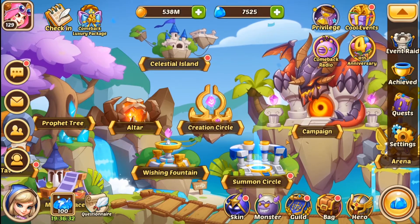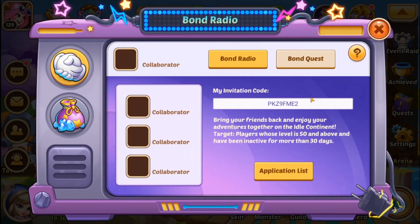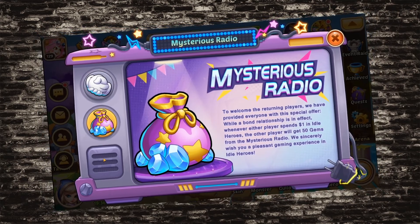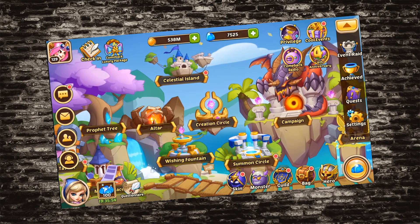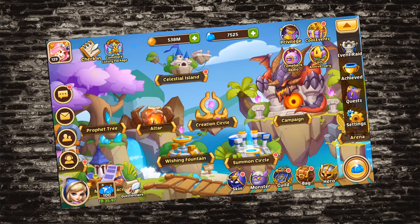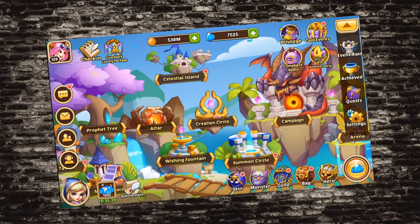I gotta go through and figure stuff out in terms of what all this works like. Comeback radio — I don't know if this is a permanent thing. There's my invitation code — get some copy action, I'll throw that down in the description. If you want to help out or help teach me what this is, let's rock and roll. Returning players — anyhow, I'm going to go ahead and wrap things up. Thanks for hanging out, you guys have a great day. Keep your heads above water. Words are hard — I'm going to bed, have a great night.